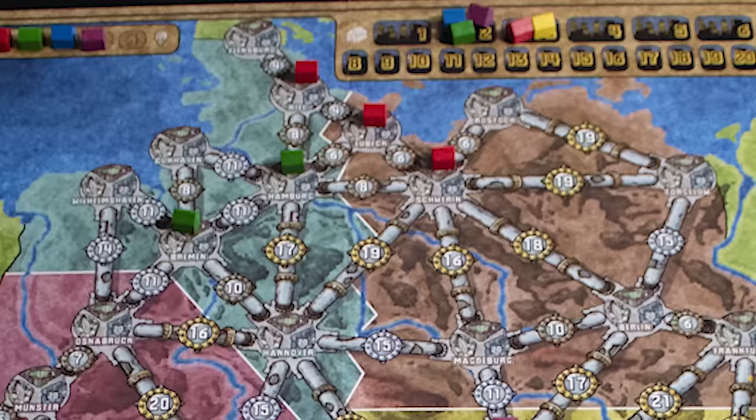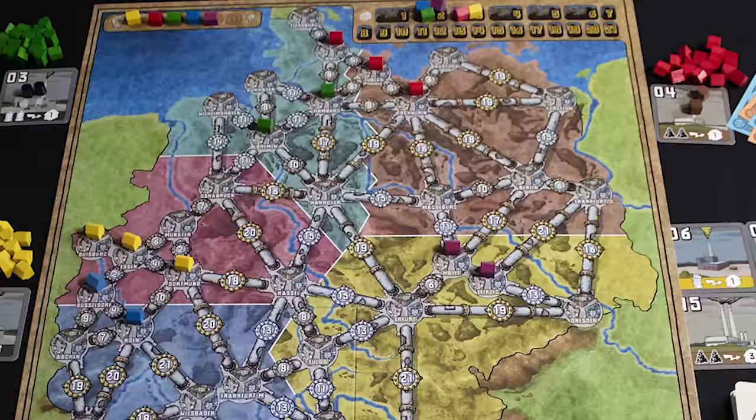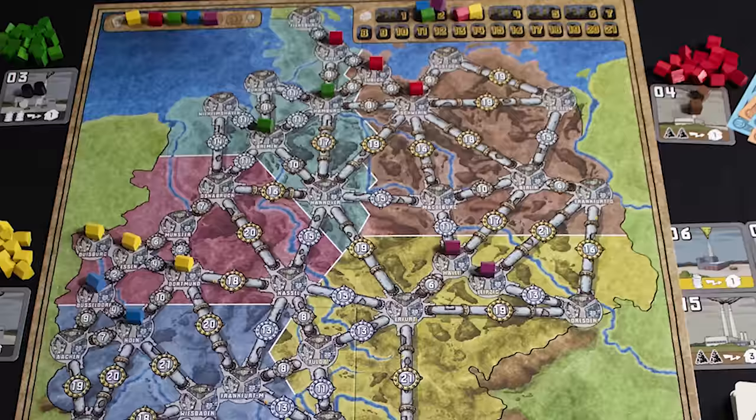Why would you like this game? Power Grid is the Millennium Falcon of board games — it may not look like much, but it's got it where it counts. The game looks dry until you start playing it, and then you slowly realize that it has a lot of depth and a huge decision space. The level of interaction between players in terms of auctions, house placements, and resource buying is quite high for a euro game.